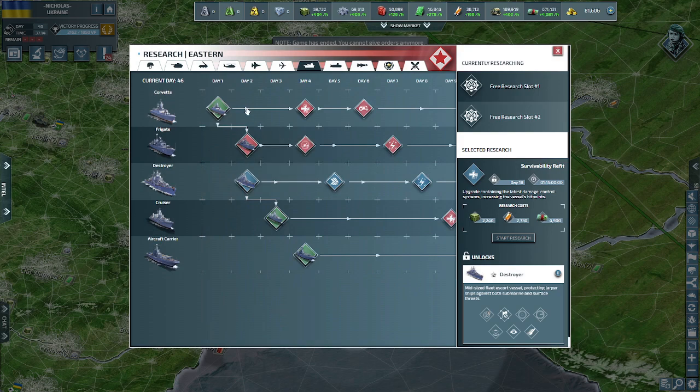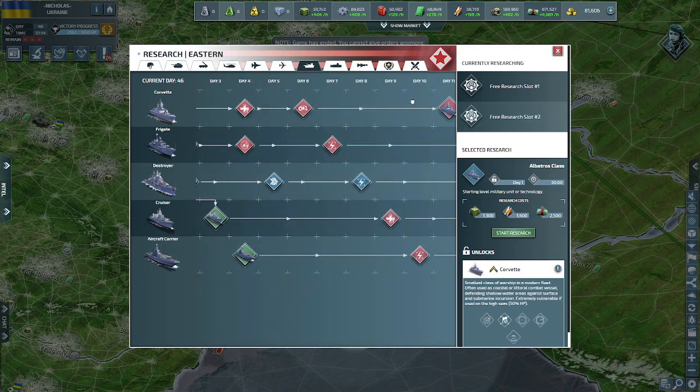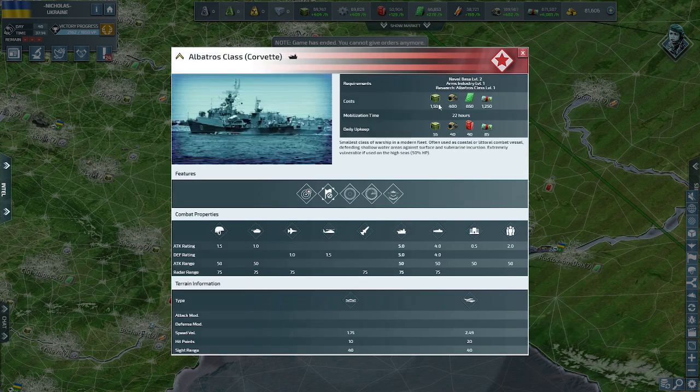The first ship we're talking about is at the top of the list: the corvette. This is a starting vessel — it's very cheap. Full disclosure: for all vessels we discuss today, there is no best doctrine, so stats are the same for every doctrine. The corvette takes 30 minutes to research, costs 1.5k supplies to build — the only ship that costs supplies — plus some electronics.